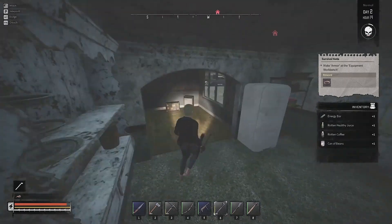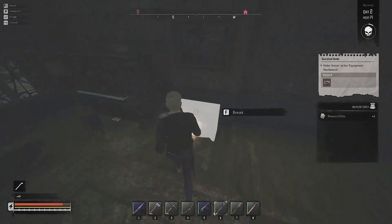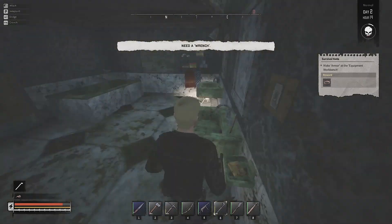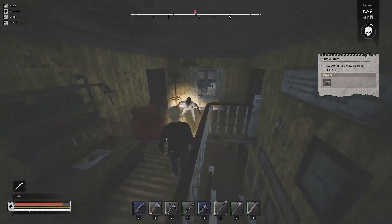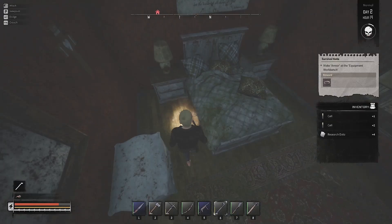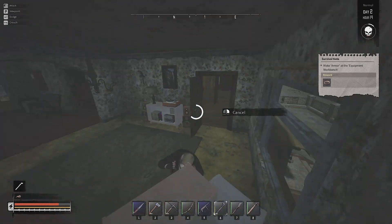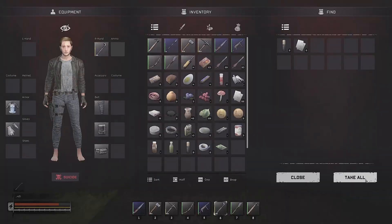I was looking at the different types of drinks and stuff like that — they're rotten, so they do give negative health and stuff like that, which is obviously not good, but I think they do give some positive stuff too. I'll try to pause it if we come across it again so we can take a closer look. In this house most of the stuff is wrenchable, which is good — it could give us electrical devices and stuff like that.